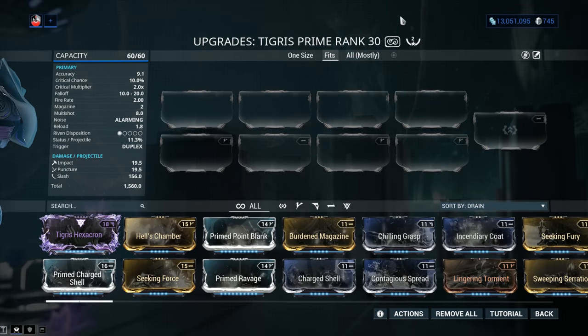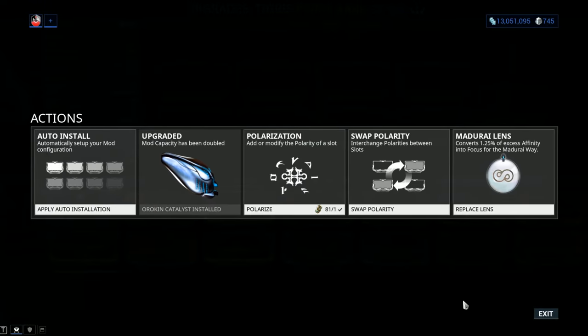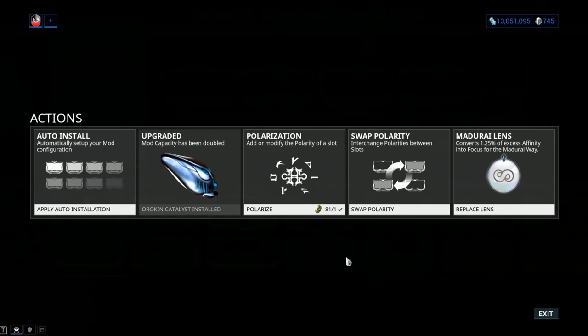Let's have a look at stats. The Tigris Prime has mod capacity 60 out of 60. That symbol you see is a lens — it doesn't affect the performance of the weapon. Normally you get it with 30 out of 30, but you can install an Orokin Catalyst which will double your mod capacity. You need an Orokin Catalyst if you want to get the most out of your weapon — there's simply no buts about it. You can pay 20 plat to have one installed, you can farm it from Nightwave, or you can get a blueprint from the Daily Sortie if you're lucky.